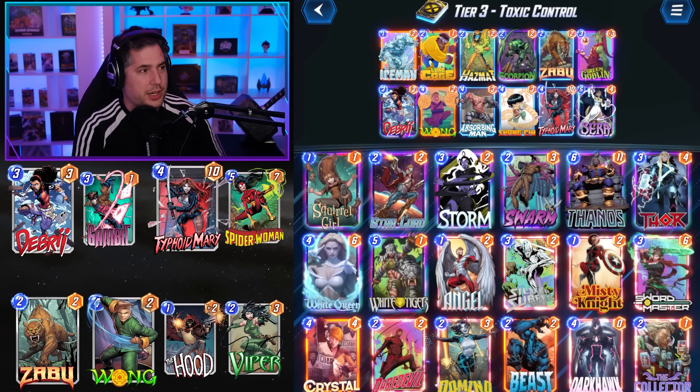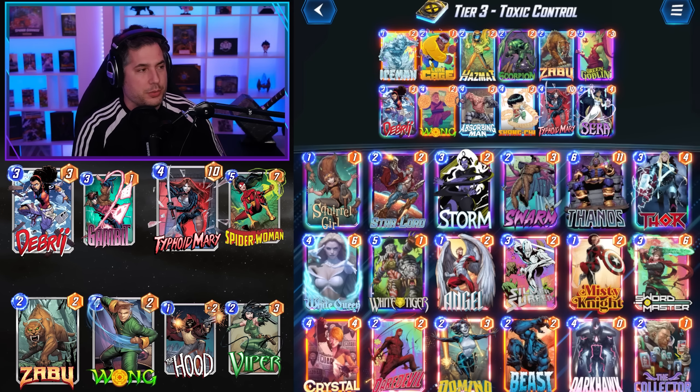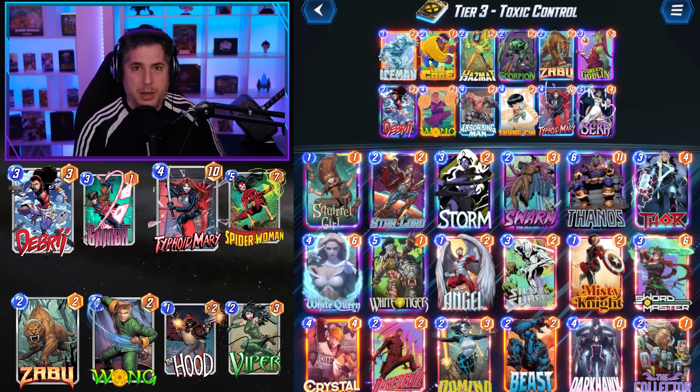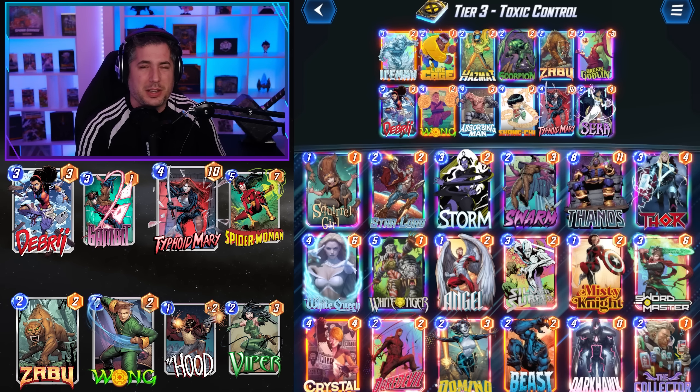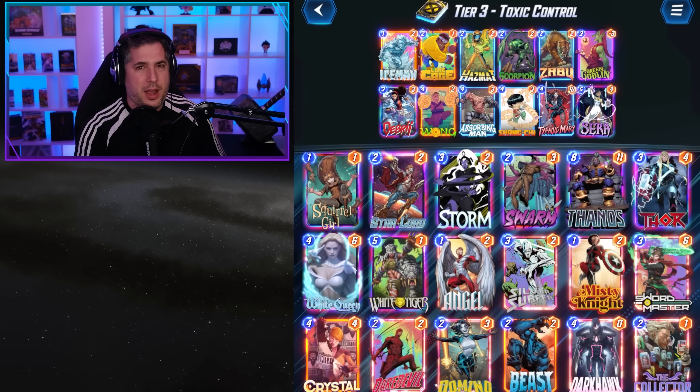Toxic Control does not do particularly well against Shuri, unfortunately, because of the lack of Arrow. Also, Shuri doesn't tend to put a lot of cards on the board, so that's why it's tier three. It definitely has a good impact on the Thanos meta, but it's a little more susceptible to Shuri. So if you see a Shuri list, you might need to keep your eye on the retreat button.